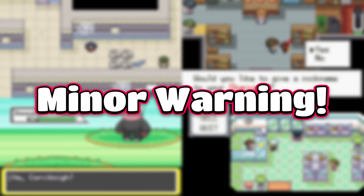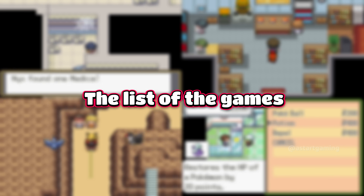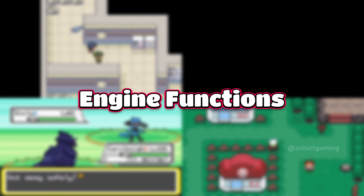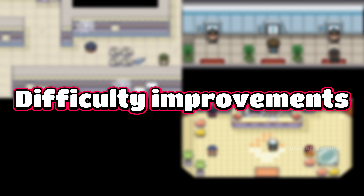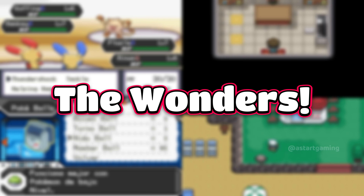Now, a minor warning: some games might have bugs and are still in the development process. The games on the list were chosen based on at least one or two features depending on storyline, engine function, or difficulty improvements. So without wasting any time, let's go for the showcase and explore the wonders.